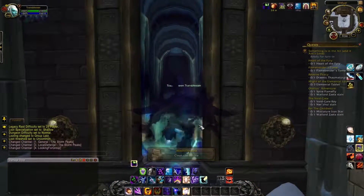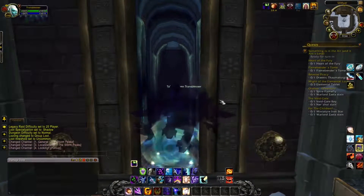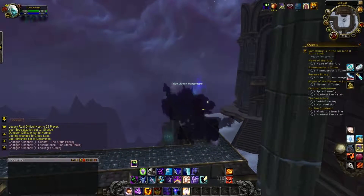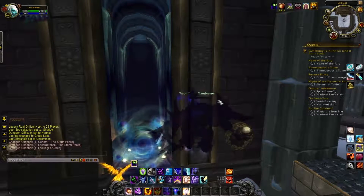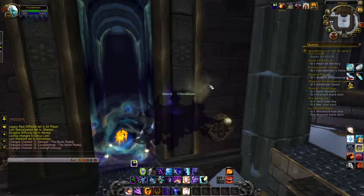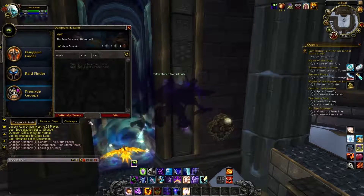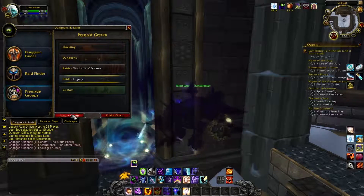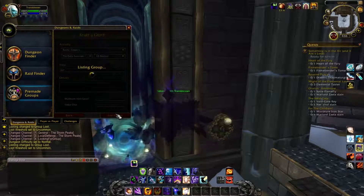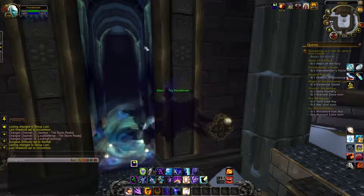Once you've successfully logged out, you want to log into one of your alts — an alt that can complete the Yogg-Saron encounter, ideally a decently geared one. I'm on my shadow priest right now to show Daniel how to complete the encounter. The important thing is you're going to be logging in and out from your save tune to all of your alts. Once your save tune is in front of Yogg-Saron's chamber, log out and jump onto one of your alts. You're going to create a group.